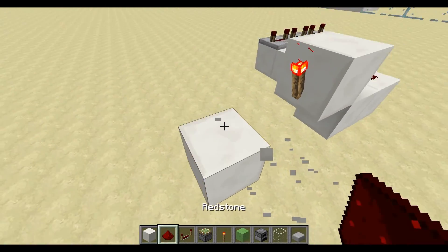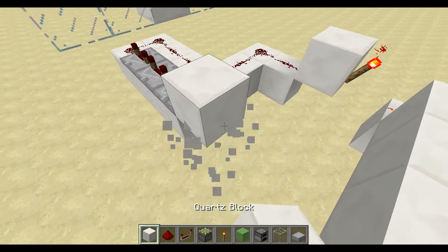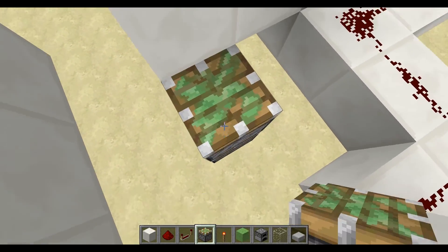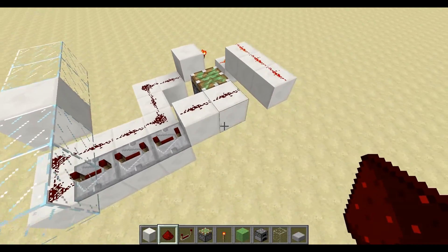Put two more under here, a dust, three blocks up like this, and around like that. What you want to do is put two blocks up, come around here, place a sticky piston right there, and then two redstone dust along there.